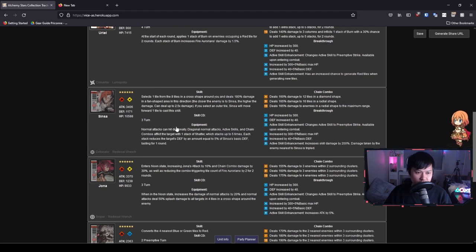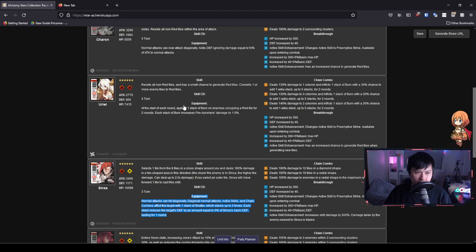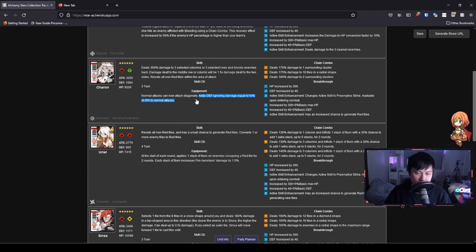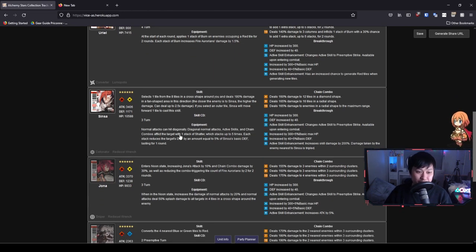Let's talk about Sinsa's equipment, because I think it's probably the best part of his kit. He essentially gets diagonal attacks, which is similar to Charon. The difference is that Charon is a selfish offense while Sinsa is a supportive offense — Sinsa is actually able to bring the team DPS up. For those who came from pre-con, this is defense down, and Sinsa might be one of the first characters to have a stackable auto defense down, which is great given how defense works as a flat value in this game.